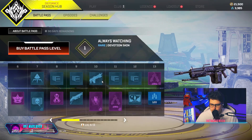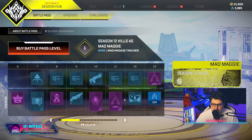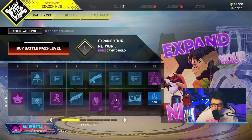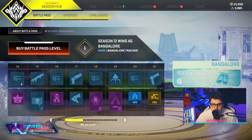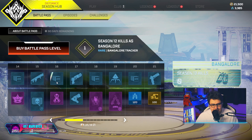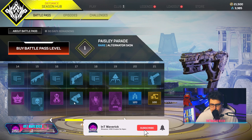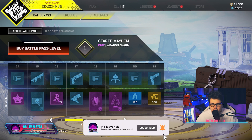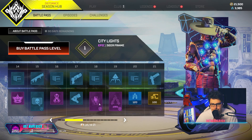I like the look of the holosprays — there's two that look the same and you can have them on two different legends, which a friend of mine pointed out. Next item: I like the Seer charm. I'm happy to be getting some nice charms — that is a really nice charm, I'm not gonna lie.